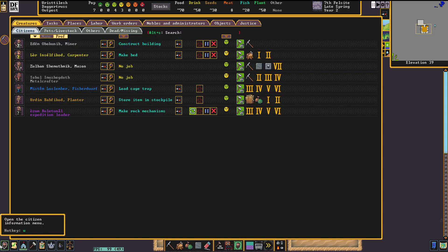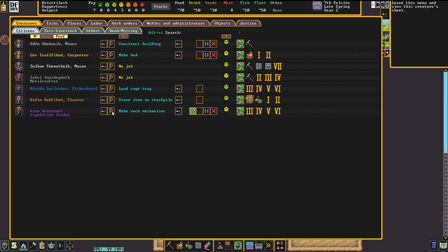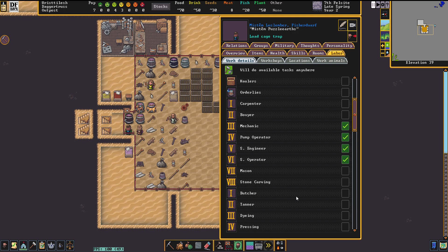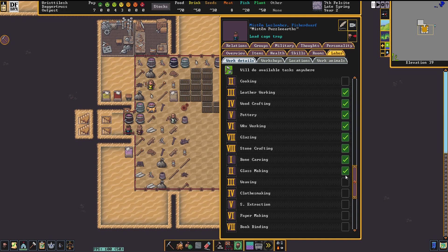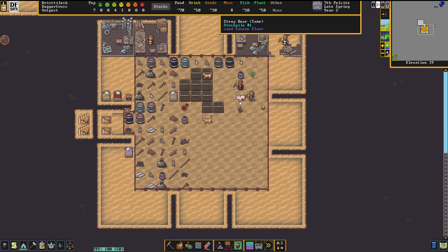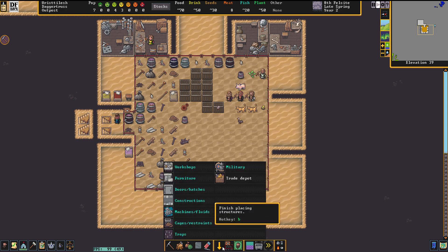We'll have to assign one of the dwarves to be a crafty dwarf. The one I'm thinking is the fisher dwarf — just a dabbling mechanic at this point. If they go into a mood I'd rather they make something interesting, and they can do that better with a crafty skill. So let's give them the crafty skill. They will double up as mechanic and crafty. We will also build a workshop.